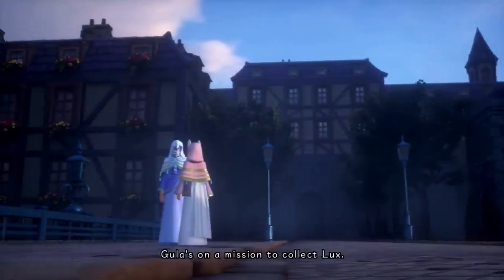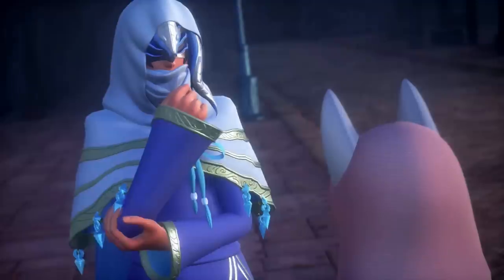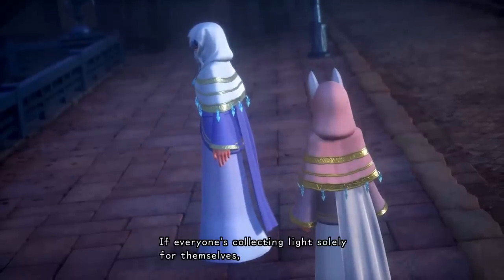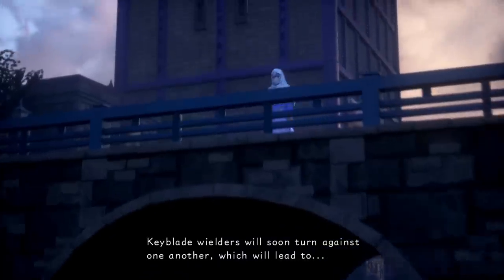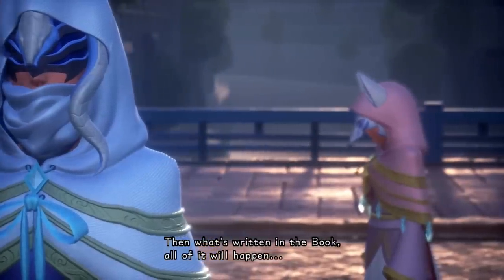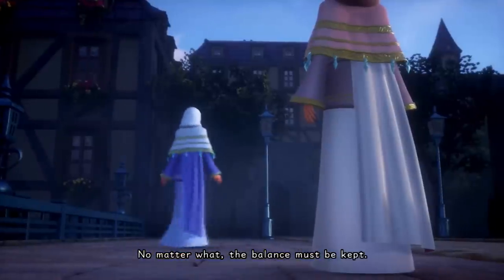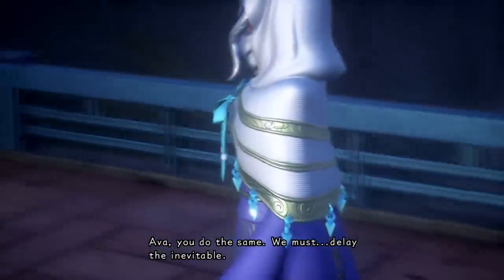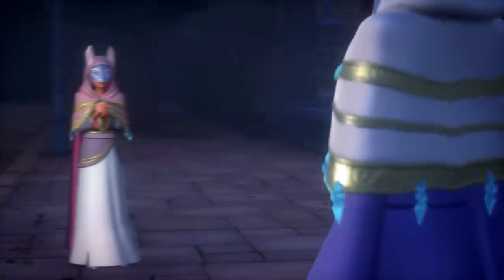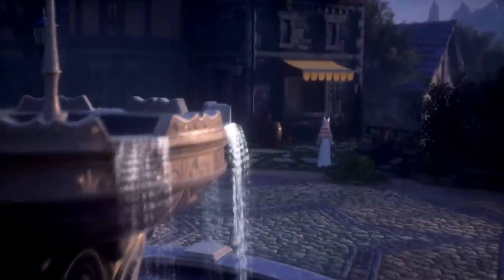Ava tells Invi about Gula's scheme. Invi now realizes why Ira and Aced have been so frantic about gathering Lux themselves — the only way they can be sure the traitor doesn't summon Kingdom Hearts is to gather enough Lux themselves and maintain the balance of light between the unions. Invi and Ava now realize they also have no choice but to gather Lux at the same frantic pace, even if this only delays the inevitable. The once-friendly competition for Lux is now completely devolved into a bitter and jealous struggle between the wielders, with some allegedly stealing Lux from other unions — the Keyblade War draws closer by the day.